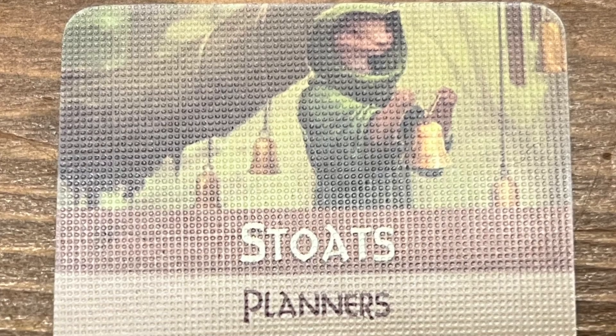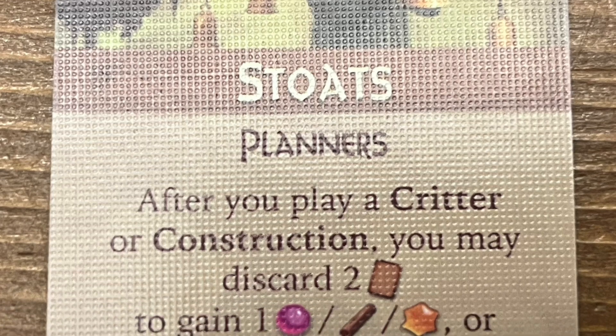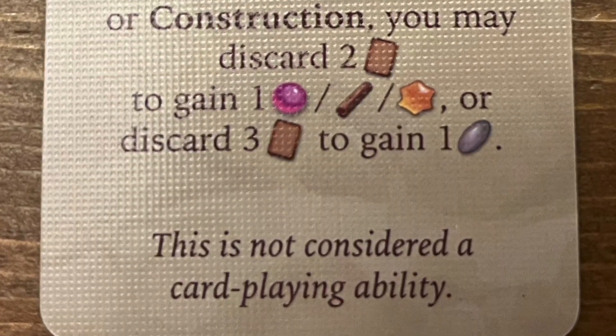My number ten will be the stoats — a New Leaf player power. You can discard cards to get resources after you play a card. It's two cards for a pebble and a twig card, but three different cards for just a pebble, so pebbles are more expensive. Every time you play a card, you have that option. If you have cards like the museum and you're picking up cards every time you play, then it's not that punishing to discard. Very cool. That's number 10.